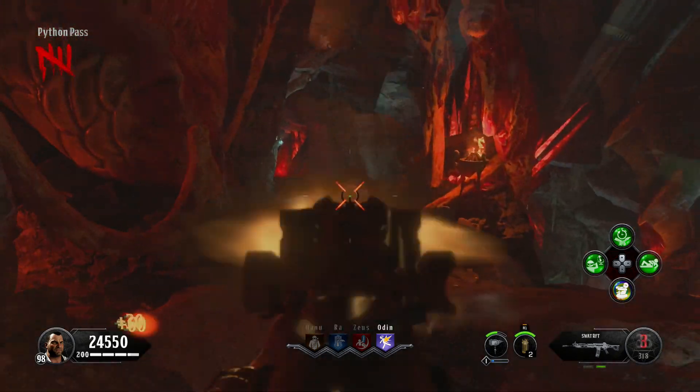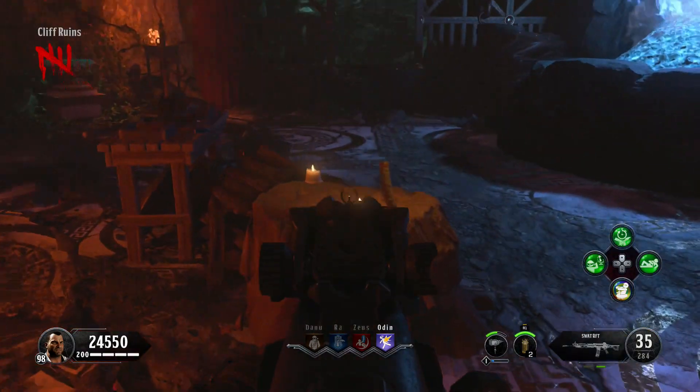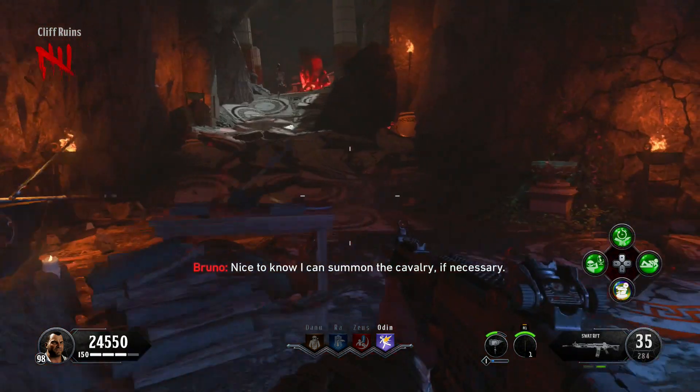Now that we have all of our parts, go ahead and go back to that magical forge that I mentioned earlier, and the buildable area will be here for you. Congratulations, you now have the Pegasus Strike.